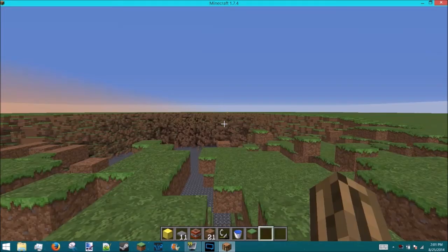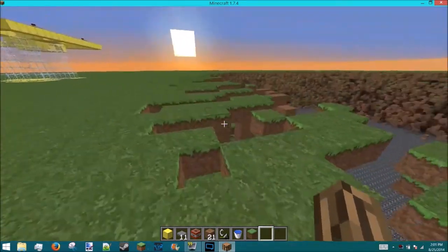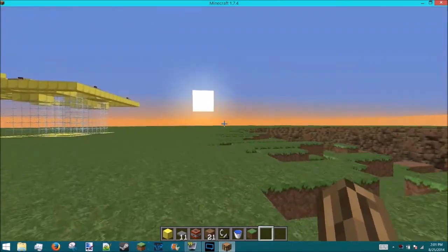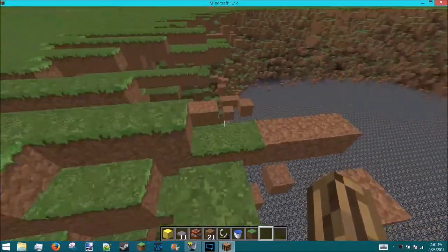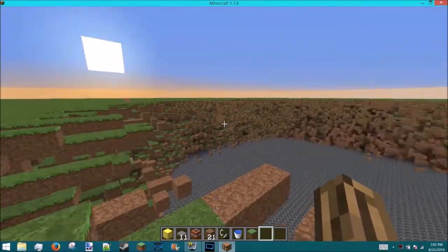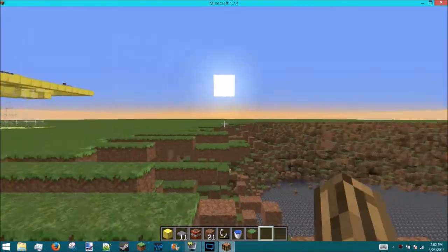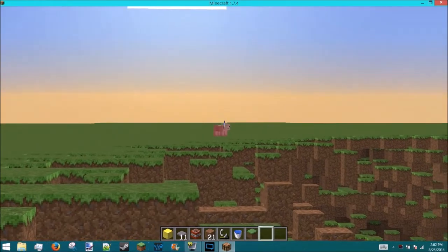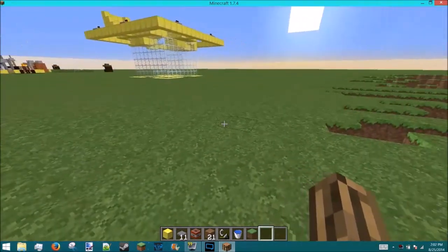Press and hold the hotkey to keep zooming in. It's really cool, especially if you have bad eyesight or wear glasses like me — you can see a player in the distance, zoom in, and see exactly who it is.